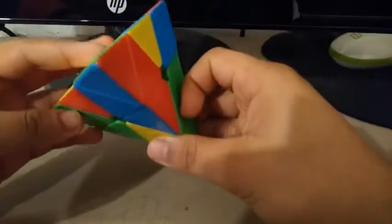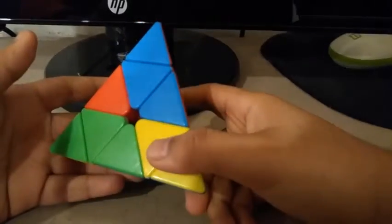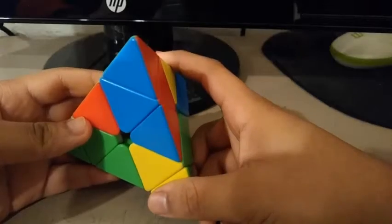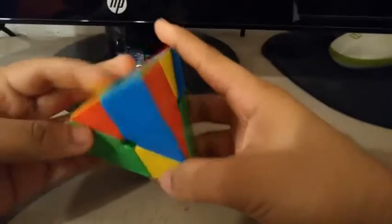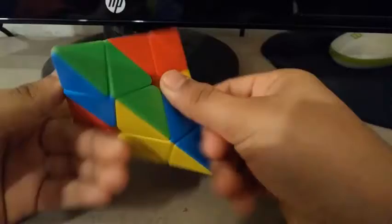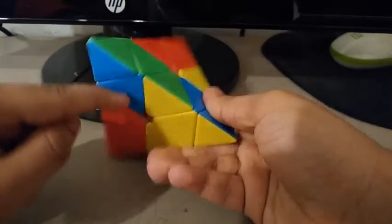So this scramble tied my best single at 3.06 — I got two 3.06s in this average, and that was the best single. The best thing about this scramble is that there are no tips to be turned. So I see this edge, I can attach it here to this block by doing an L prime, then to complete the V, I see this center needs to go up here, so I do a U, L prime, U, without disturbing this block.